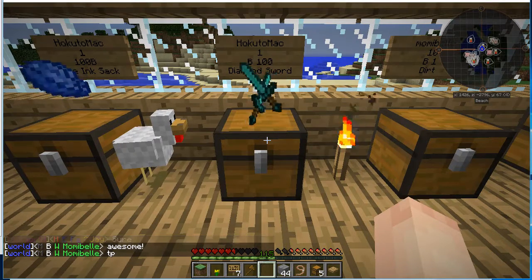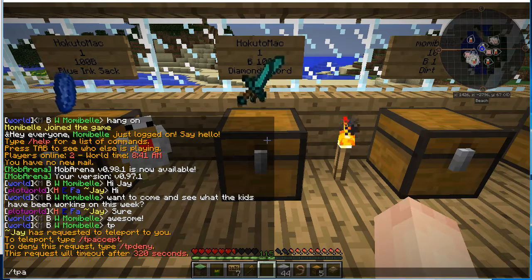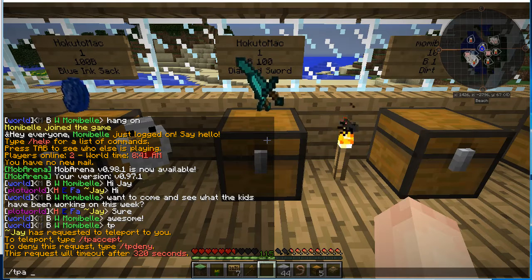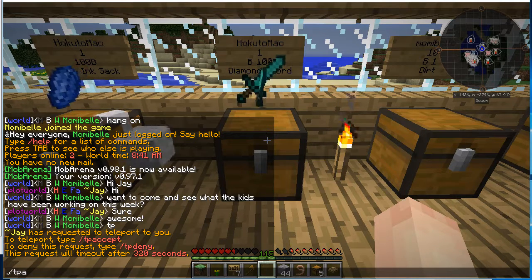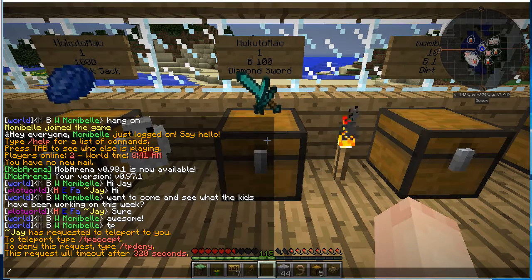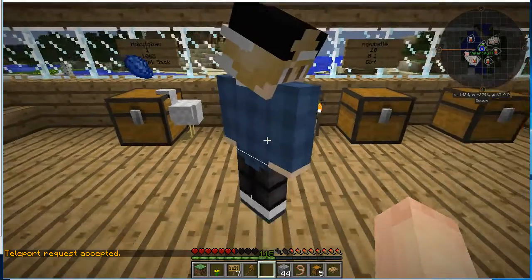Most of you know how to teleport now. We have to type in TPA and then the username — and then this is what pops up. It tells me to teleport. He's requested to teleport to me. So to teleport, I'll type in TPA accept. And here he is.